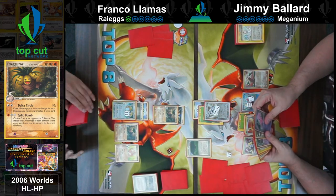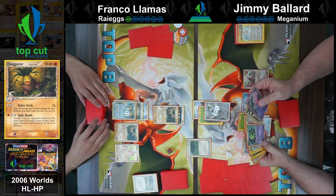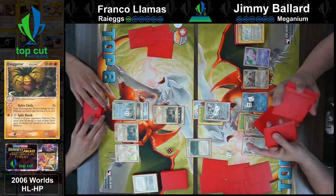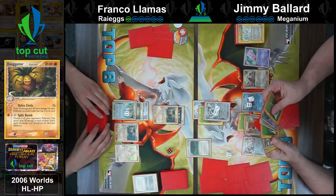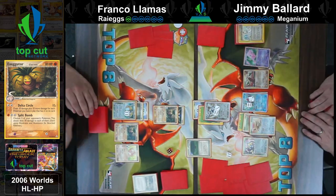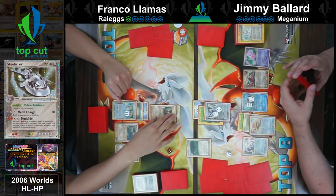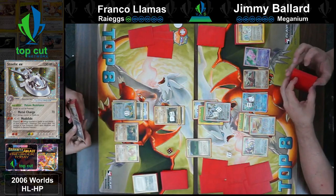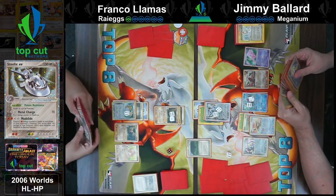Jimmy only has a few cards left in his deck. All Franco needs is an energy and he's knocking out — he'd split bomb the Crawdaunt and go down to two prizes, taking a dent into the Steelix to bring it to 120, and all it takes is another split bomb. Metal Charge is only doing 70 damage, leaving the Exeggutor at 10. It's not looking very good here for Jimmy.